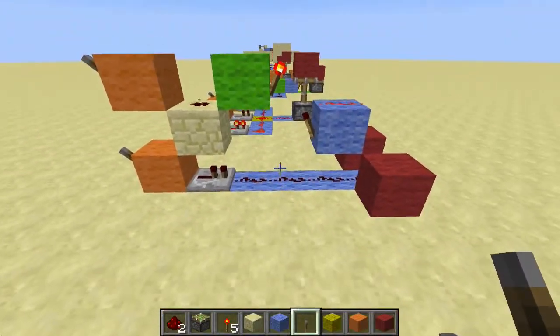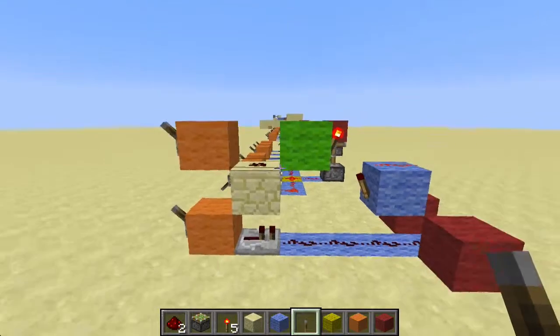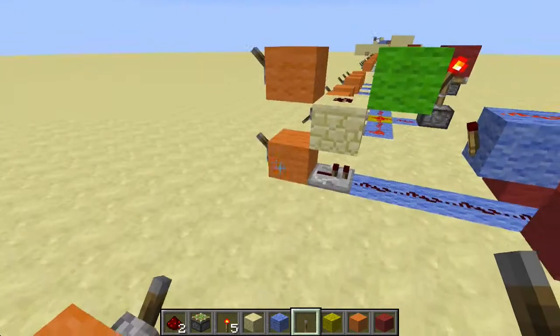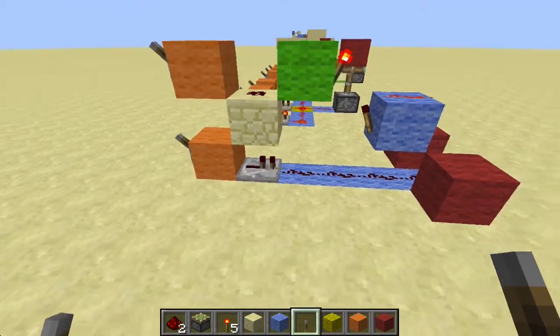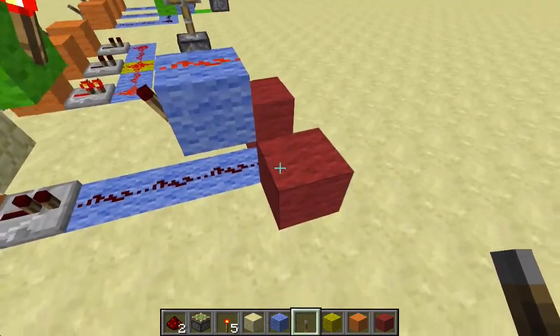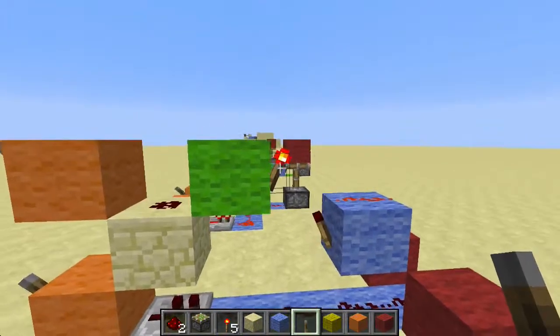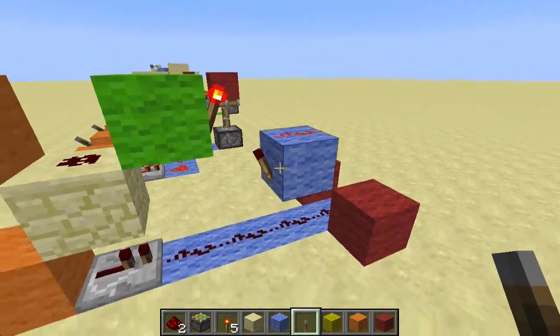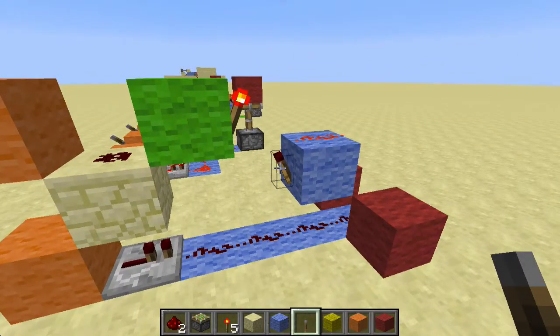Here's a quick example of how it works. When I turn on this lever, it powers that redstone dust, which will turn off this redstone torch. When I turn on this lever, it powers the repeater, goes all the way to the pistons, and powers the pistons. When this redstone torch is powered, it powers that redstone dust.